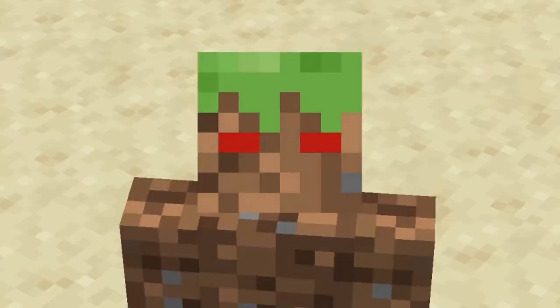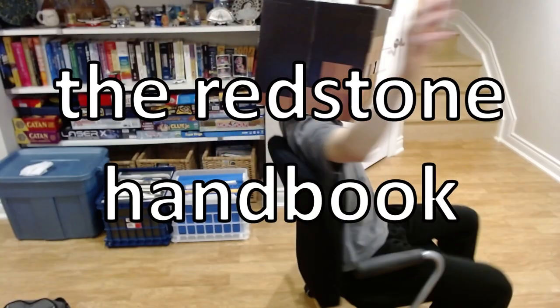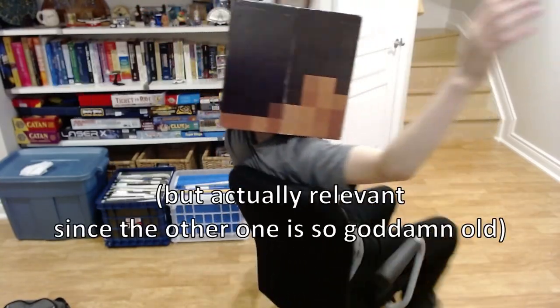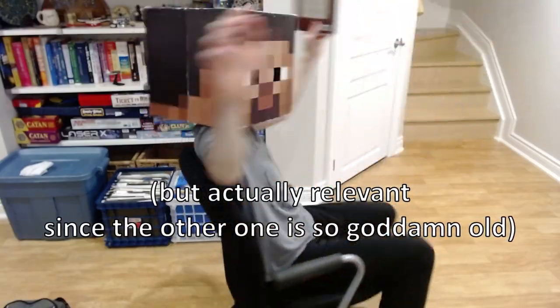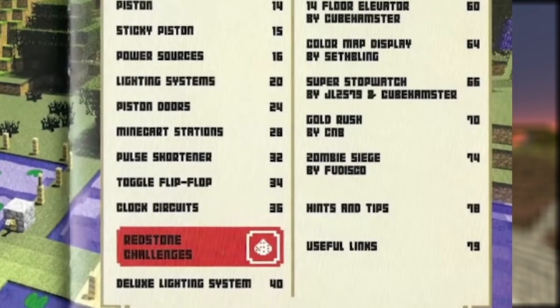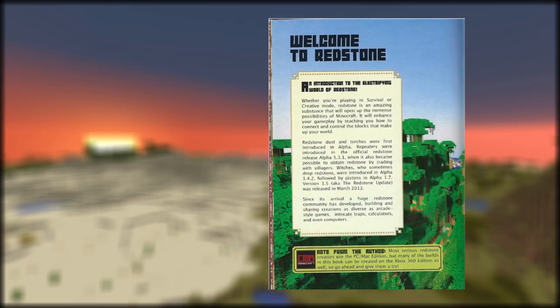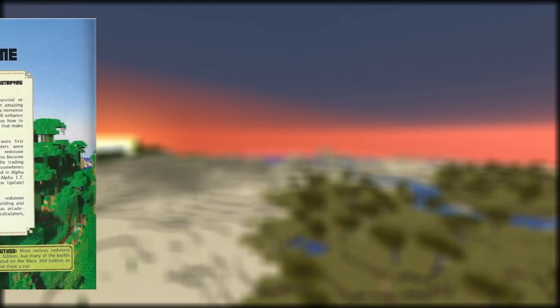So without further ado, let's see what the first few pages are. We start the book with our beautiful table of contents, which has all the things that we're going to be looking at today. Next up we have the introduction, which gives us the author and just tells us a bit of stuff.